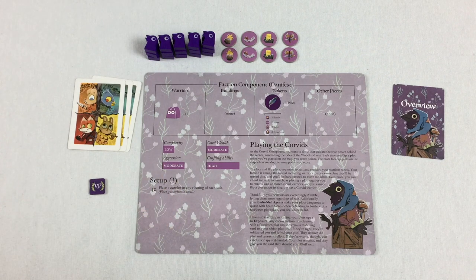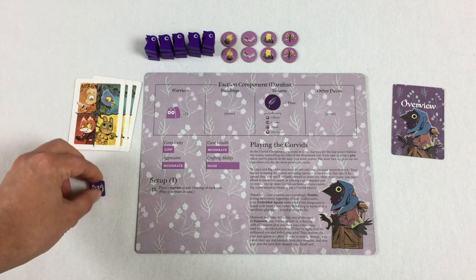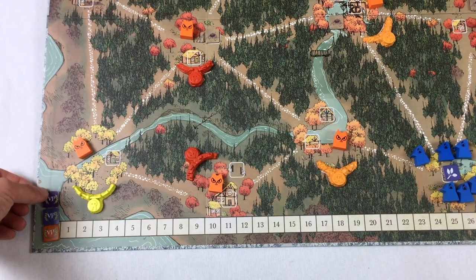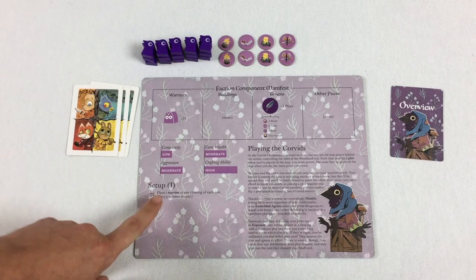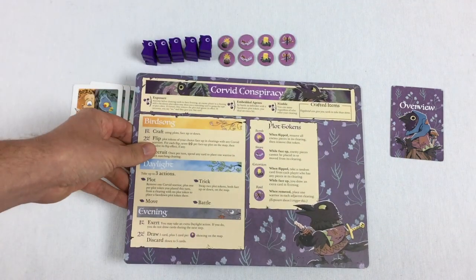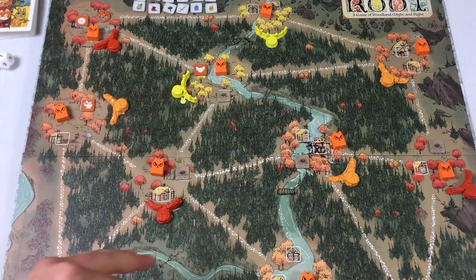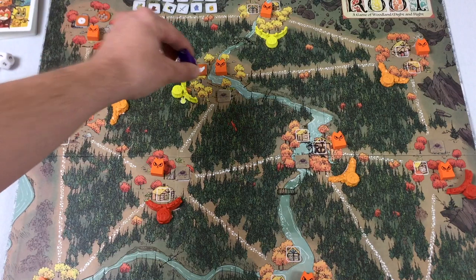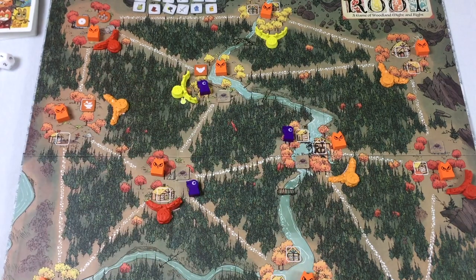This faction is set up letter I, so any faction with a letter before I needs to set up first. We're going to set this up as a three-player game, imagining that the Marquis faction and the Eyrie Dynasties are already set up. For the Corvid Conspiracy setup, the only thing we need to do is put three warriors out on the map — one in a clearing of each suit. For simplicity, let's put these three in the middle, since this spot has one of each type of clearing.